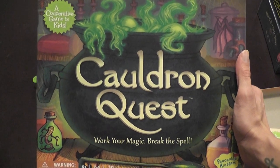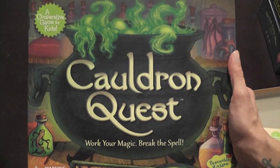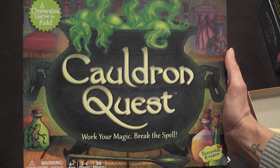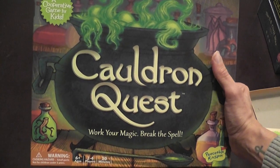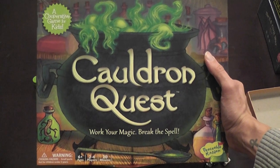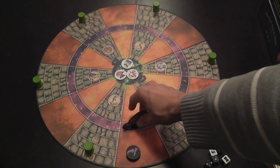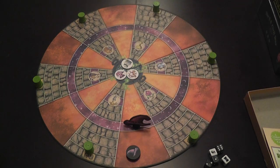Cauldron Quest is a game by Peaceable Kingdom, following the philosophy of this publisher — it is a game for young children and it is cooperative in nature. The theme is a fantasy one, based on magic. There is an evil wizard that is trying to prevent you from making a magic potion, which is one that will allow you to defeat the wizard.